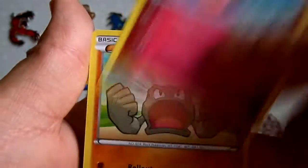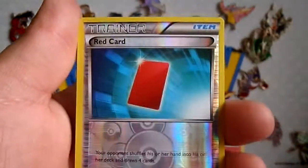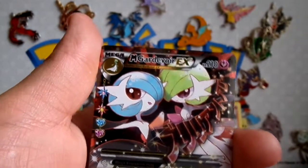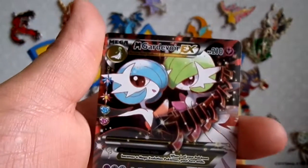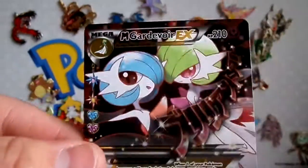Graveler, Double Colorless Energy, Clefairy, Geodude, Water Energy, Krabby, Red Card, a Mega Gardevoir EX Full Art — which I needed — and a Tauros. Let me show you that old school Jungle tour, but not bad.